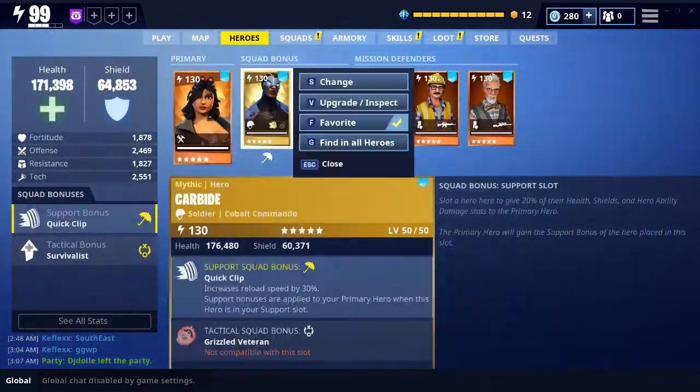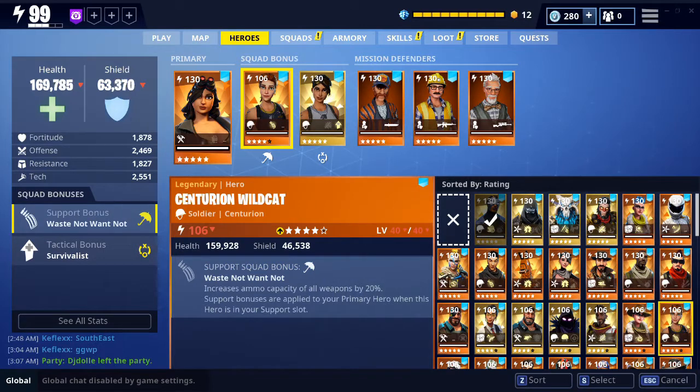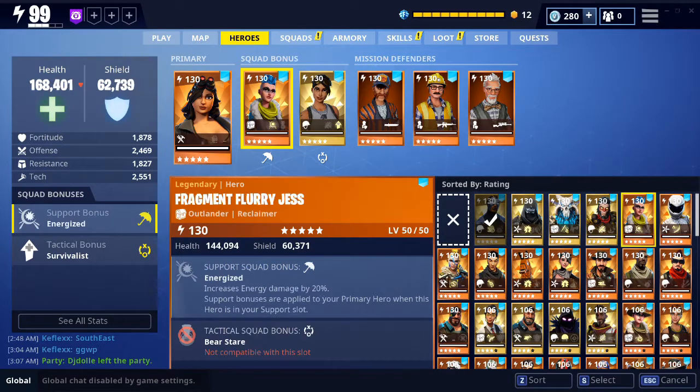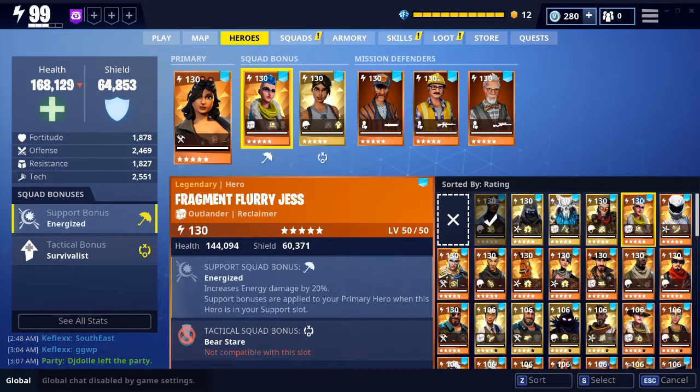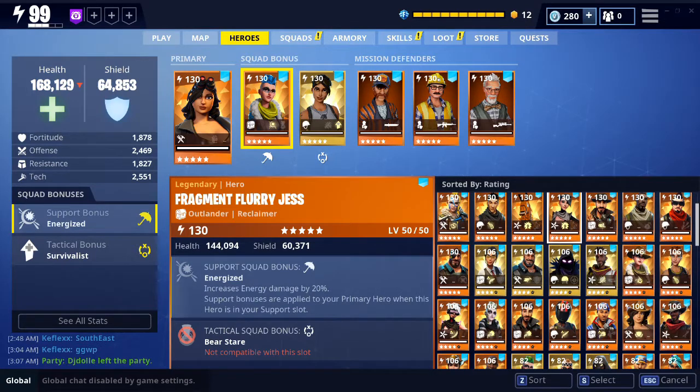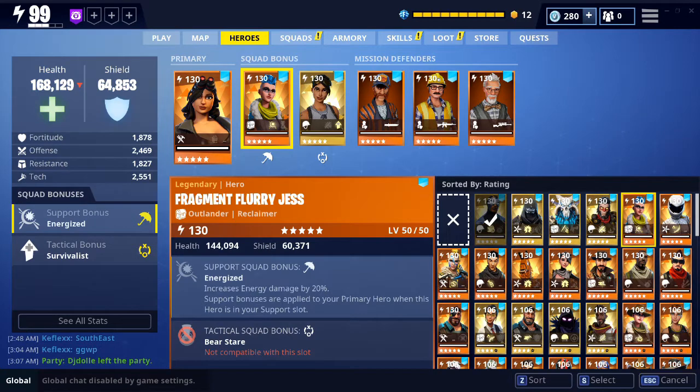There's nothing really specifically meant for explosive weapons in the support slots, but you can run anything. For instance, if you put energy on your rocket launcher, it might be smart to put an energized support to deal more damage — that's what I do when I'm running the Neon Noble Launcher. For the most part, there aren't really any dedicated perks, so just do anything that fits your playstyle.